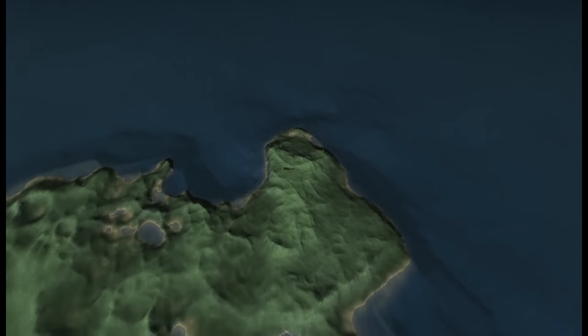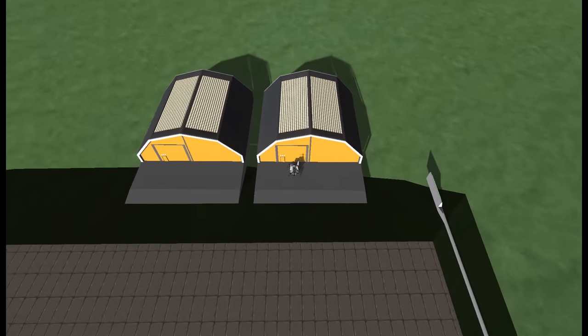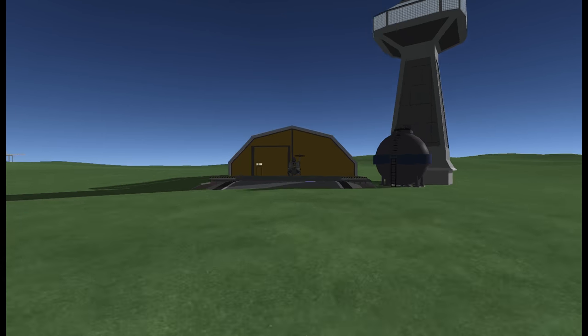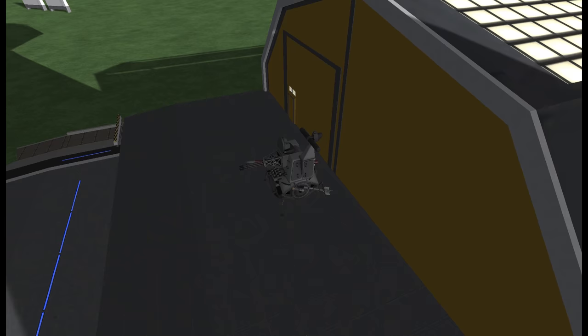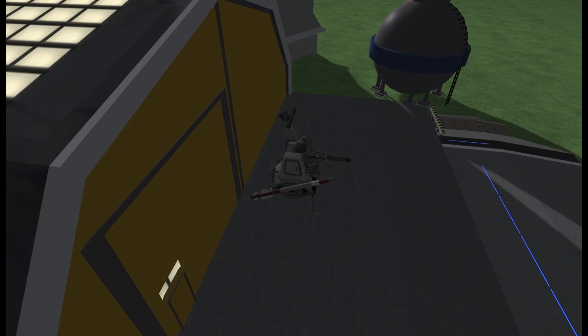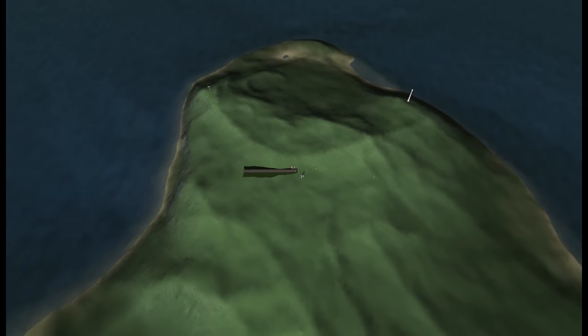Moving even further south we have the Island of the Shelf. This is such an out-of-the-way base that I don't think anything's actually going to happen here for a while. Let's not put all my eggs in one basket, but I think this place is relatively safe from harassment. Good — I'm not really going to pour too many resources into it, as my turrets are still standing.